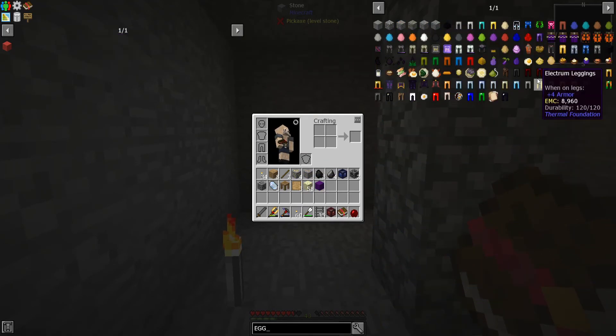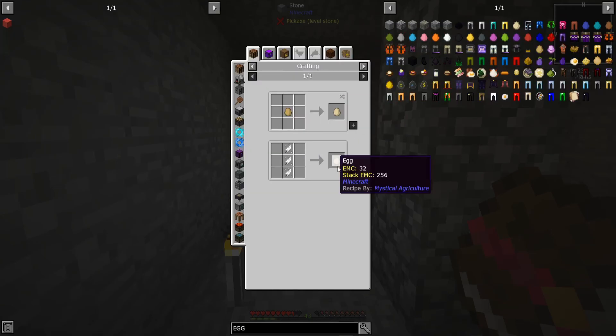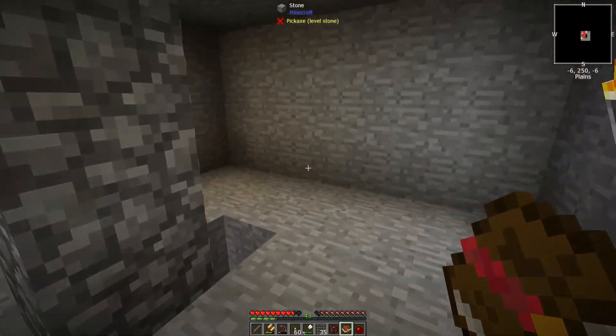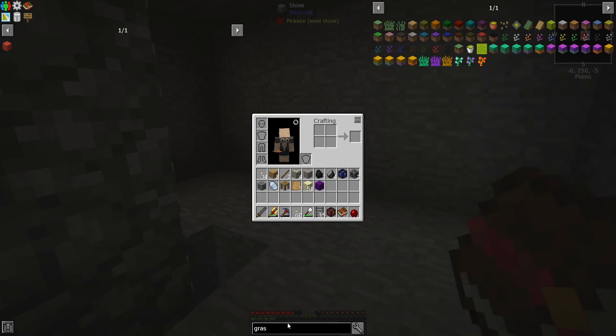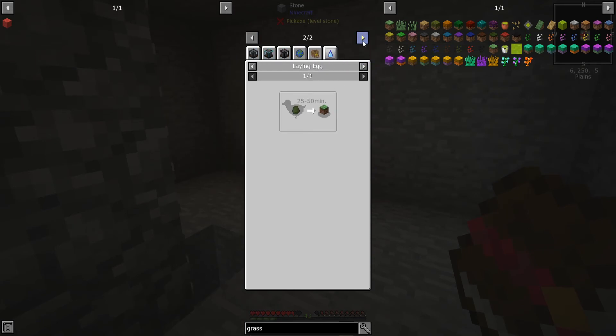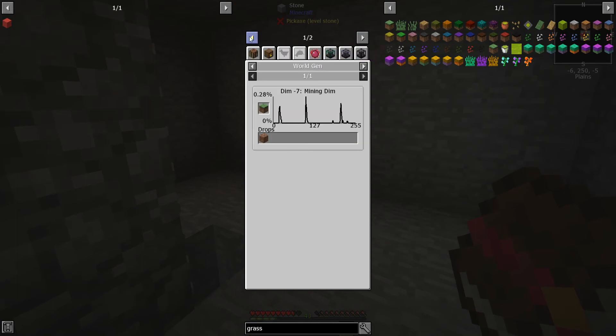How do you get a regular vanilla egg? Looks like chicken essence - that's not that helpful. Either that or a loot crate, or maybe we could get natural spawns with grass. How do you make grass? Dirt essence - still don't really know how to do that. World gen, yeah, I'm aware of you world gen but that is not helping me out.